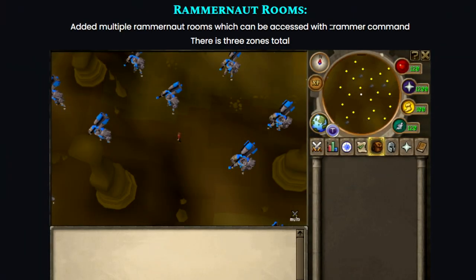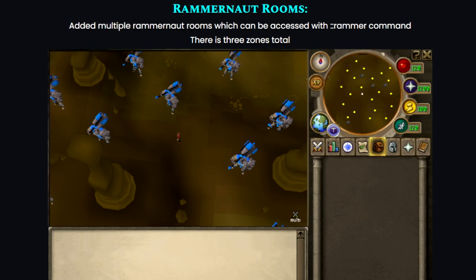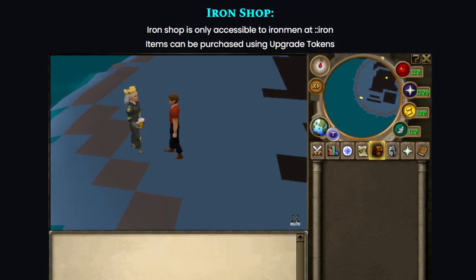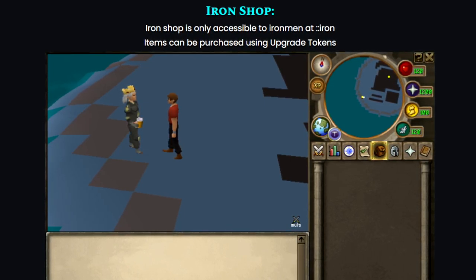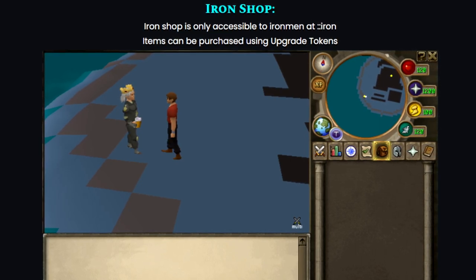And as you can see, they also added multiple rammer nut rooms, which can be accessed with the colon colon rammer command, and there's three zones in total. Then there's also the iron shop that got added. The iron shop is only accessible to iron men at colon colon iron.